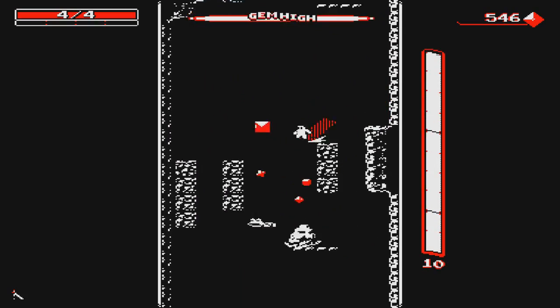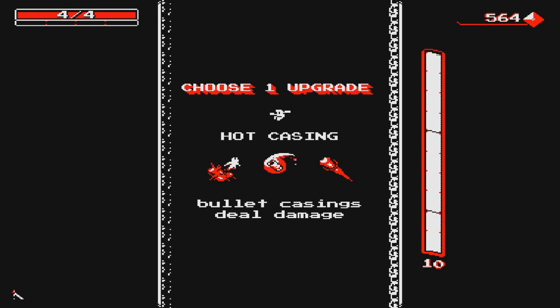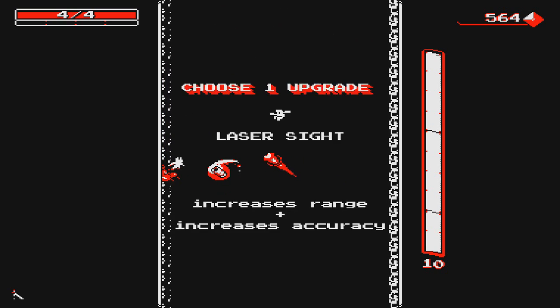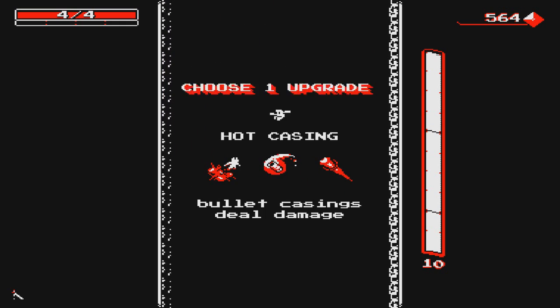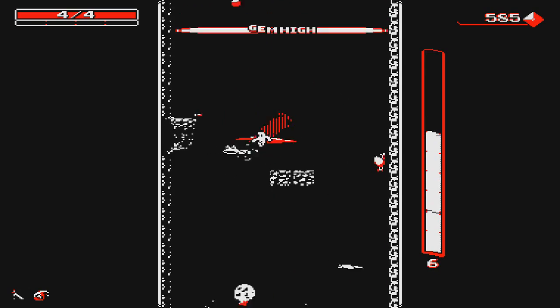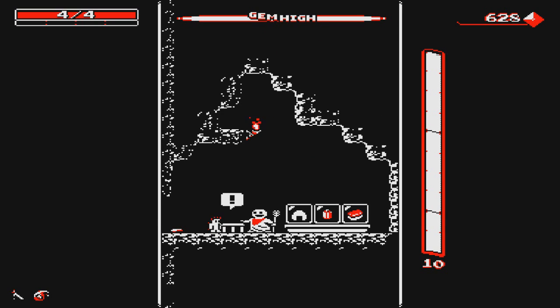Watching out for frogs is a priority. Not a terrible floor — we ended up leaving with four out of four health. Now I can take Rocket Jump, which I've said I'm not a huge fan of. Bullet Casing deals damage but I only have three charges per clip, so that's not as useful. Laser Sight increases range and accuracy — I have perfect accuracy with the laser and my range is infinite, so this is actually useless for this weapon. I'll go with Bullet Casing deal damage. It's sort of making the best out of a bad situation for an immediate benefit, though sometimes you have to weigh immediate versus long-term benefit.